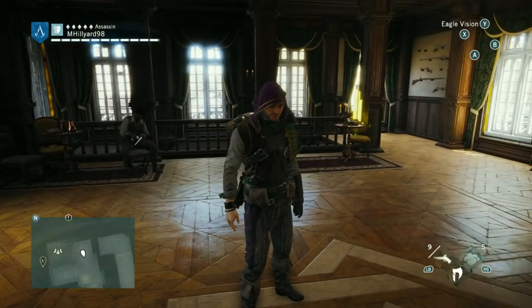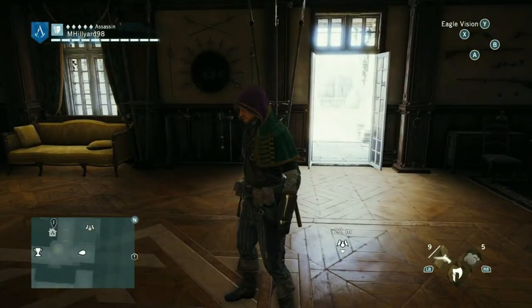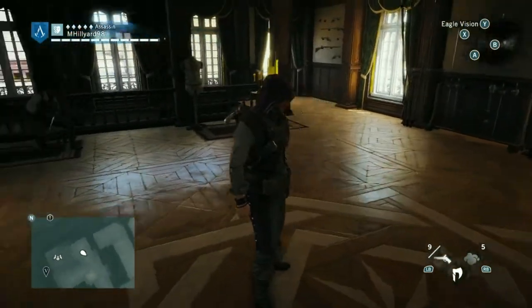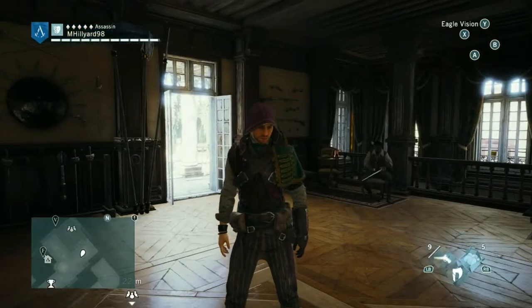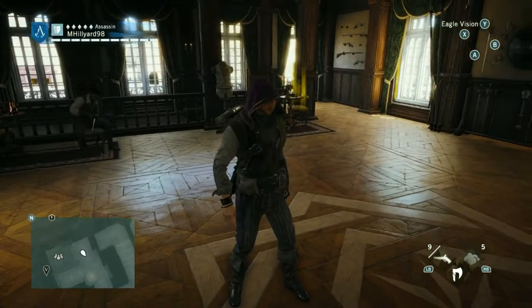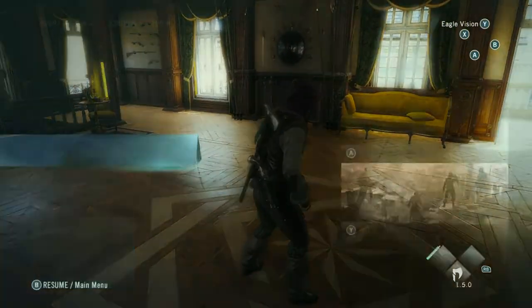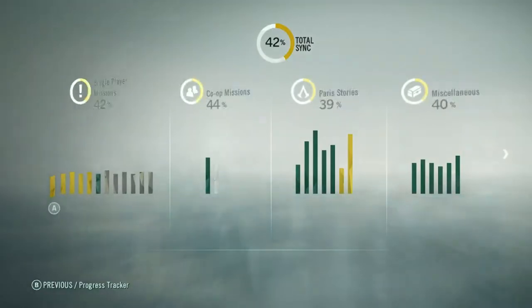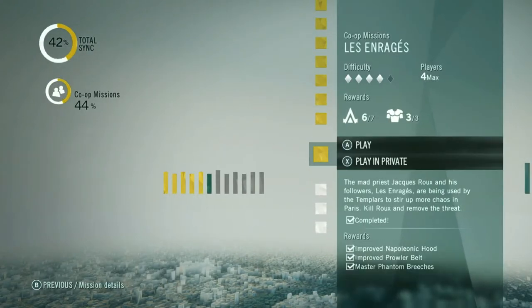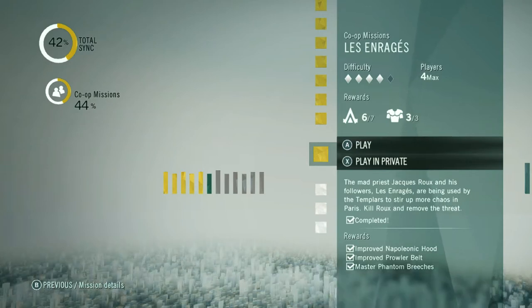Hello everyone, it is the Almighty GF and we're here with episode 28 of Assassin's Creed Unity. In the previous episode we completed the court mission Les Enragés with Ron, where we basically had to rescue some assassins that had been captured and imprisoned, and then eliminate Jean Roux. We killed him — I did that three times in total. You saw the first attempt and we got three out of five forcing points.